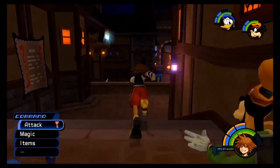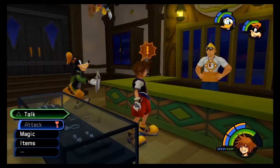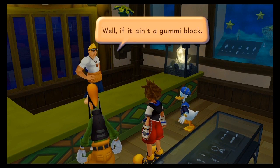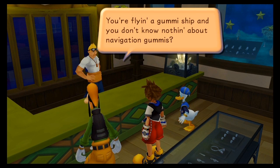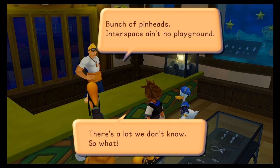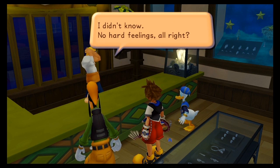Basically you go into the accessory shop first because we need to talk to Sid. And he'll tell you — hey, it's a gummy block. I never could have worked that one out, Sid. And you don't know anything about navigation gummies? This is a navigation gummy piece — basically this will unlock the way to newer worlds.